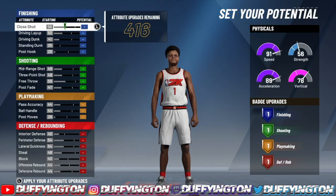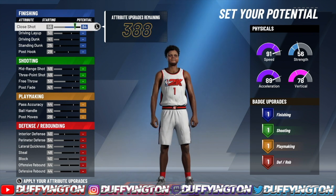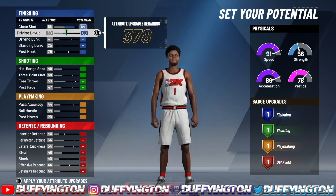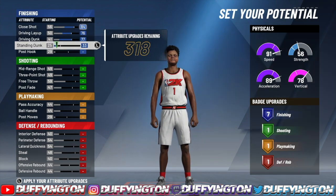For the attributes, make sure you copy down exactly what I put here. For the close shot, you want to bring that up to an 84. Your driving layup to a 76, your driving dunk to a 77. Then bring your standing dunk up to a 39, and that'll leave you with eight finishing badges.